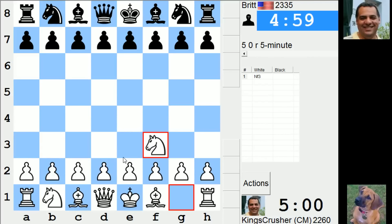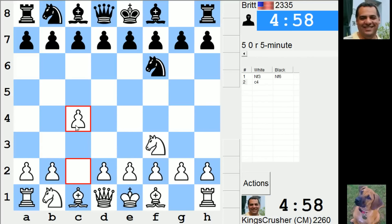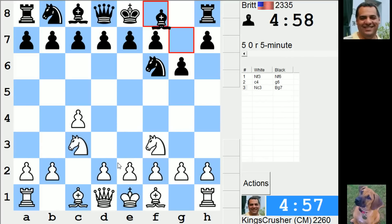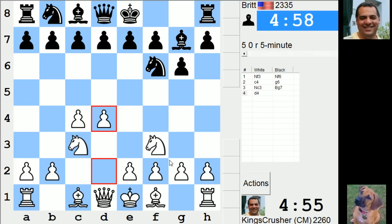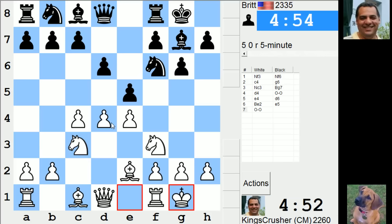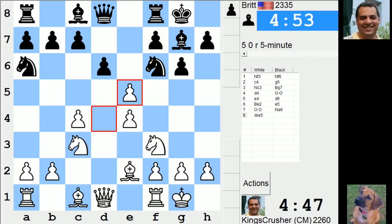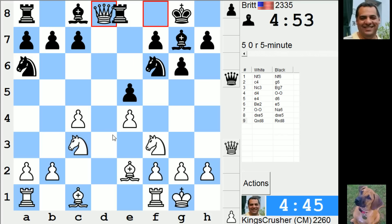Welcome to another very exciting 5-minute auto pairing. Let's try an initial opening. Let's get into a King's Indian. Let's try and be solid with details. 9d5 here - doesn't work so well. 9d4. Bishop g5.